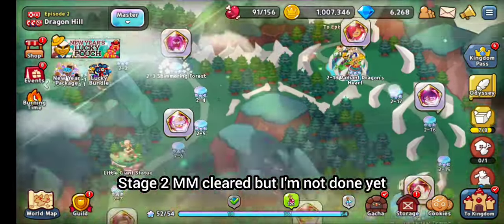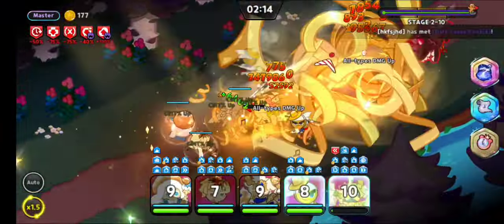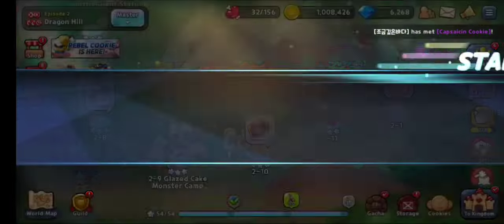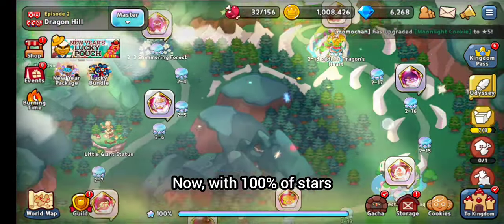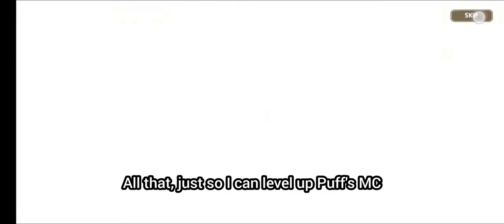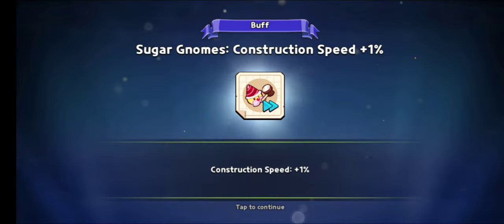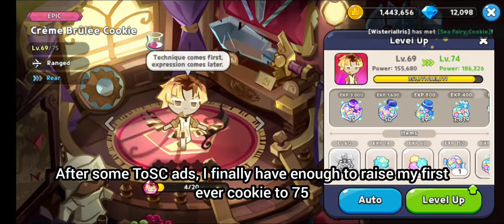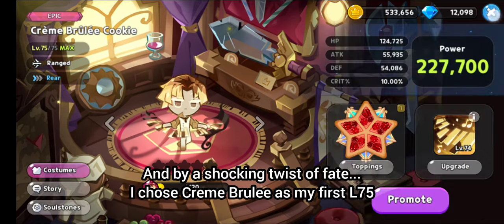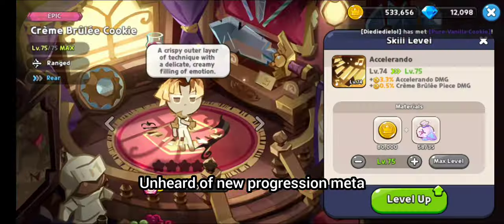These two master modes cleared, but I'm not done quite yet — now with 100% of stars. All that just so I can level a Puff's magic candy. And after some Tower of Sweet Chaos adds, I finally have enough to raise my first ever cookie to 75. And by a shocking twist of fate, I chose Creme Brulee as my first level 75. Absolutely unheard of new progression meta — Creme Brulee.